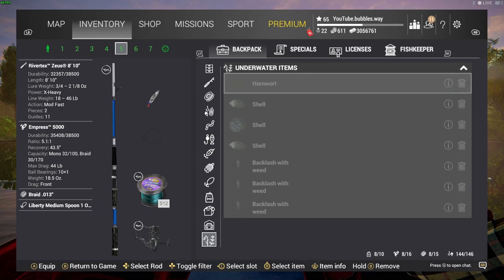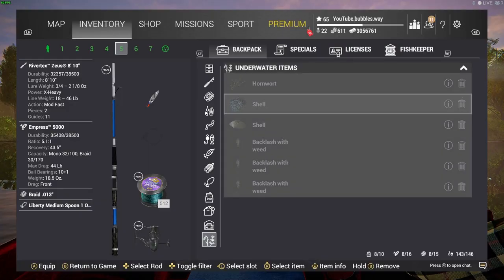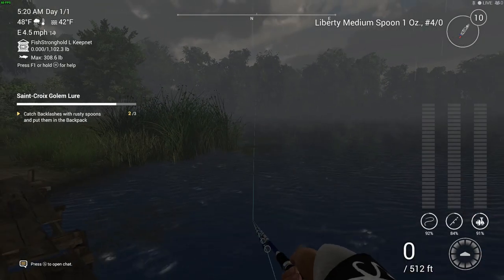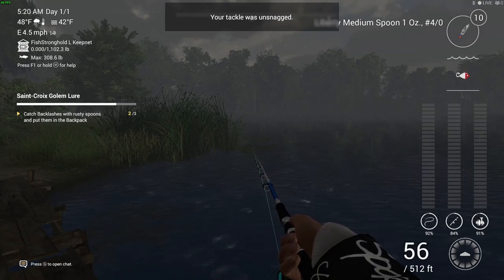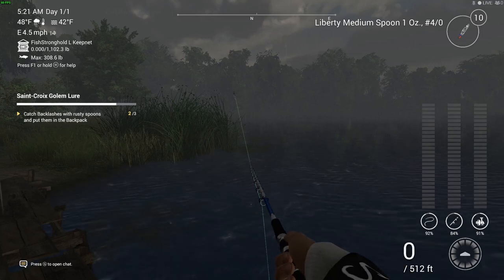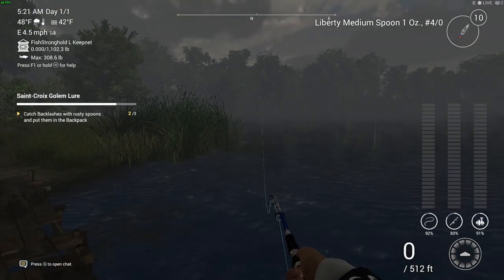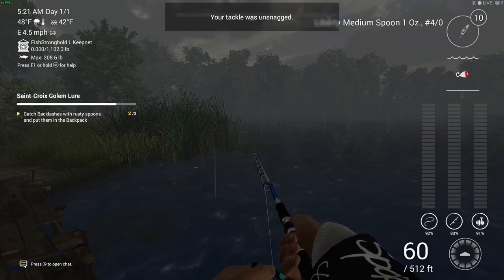I remove some stuff out of my backpack that I don't need so I can make a bit more space to fit that last backlash in. I can't believe I actually did that. Most of the time I do have my backpack full — I have the best backpack, but I like to take lots of things when I go fishing: lots of different types of baits, lures, and an insane amount of line. I probably have more line than lures. Anyway, I got it done in just under six minutes, so it's pretty easy for you guys to do this yourselves, and then you get the Golem Lure.